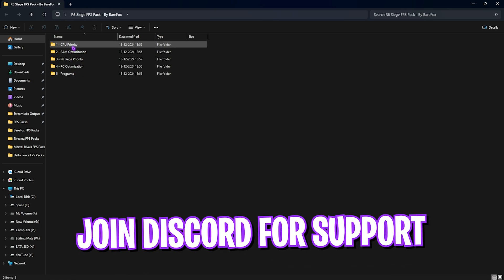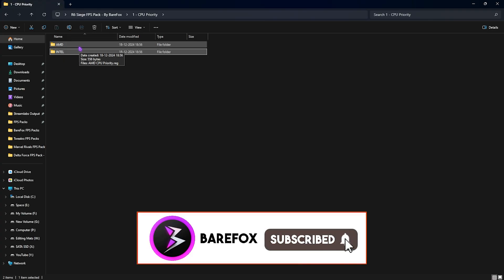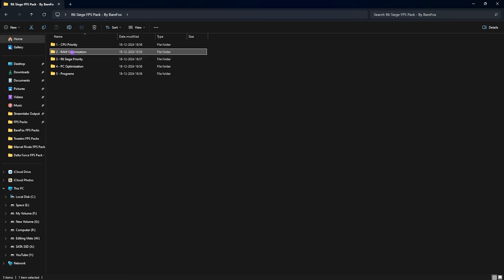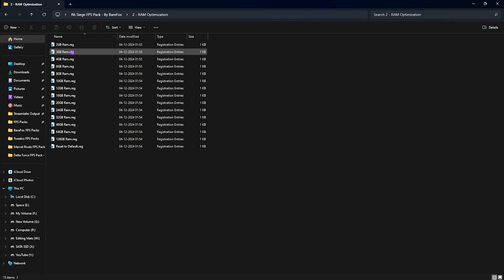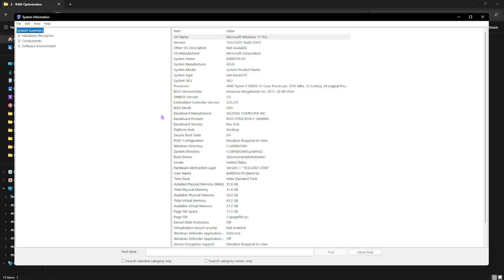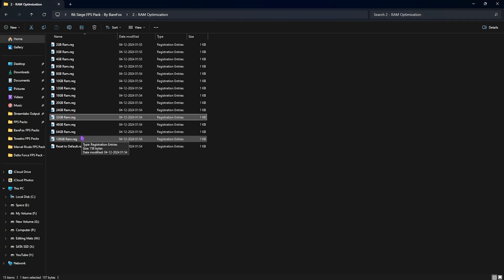The next step is the R6 FPS Pack, which you can download from the link in the description. It has five folders. The first is CPU Priority — there are AMD and Intel versions, so double-click the one matching your CPU to optimize performance by setting the correct DWORD value. The second folder is RAM Optimization — check your installed physical memory via System Information and apply the matching RAM registry preset. You can use the reset-to-default option if needed.